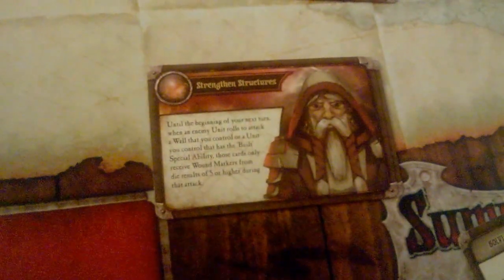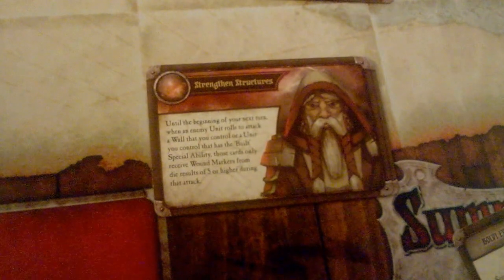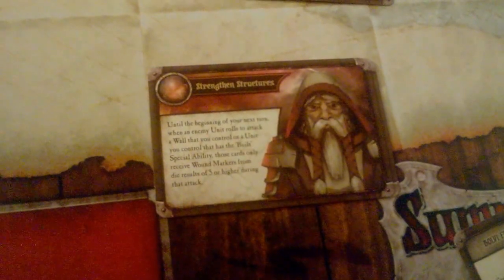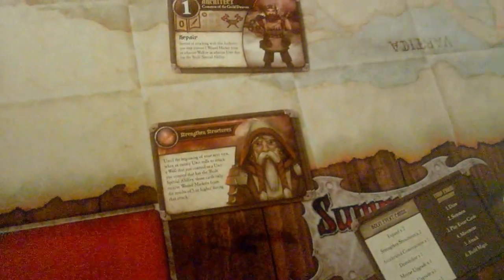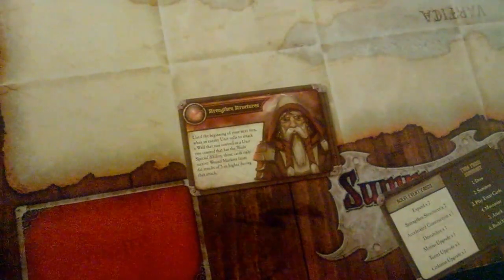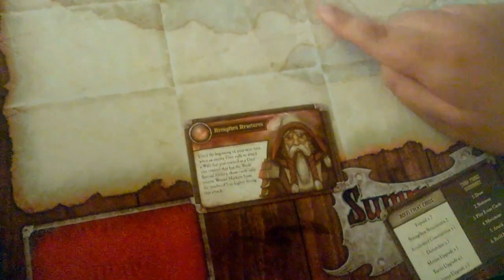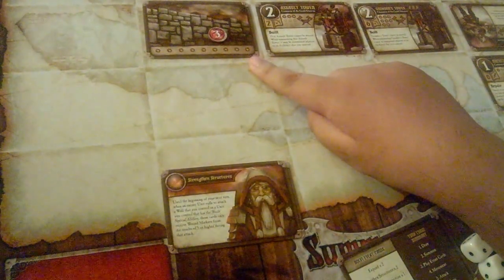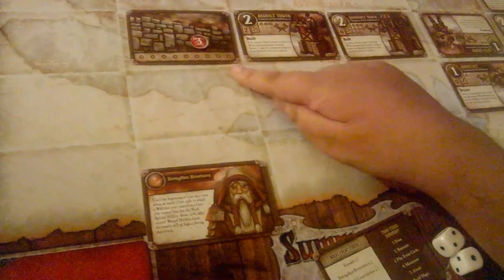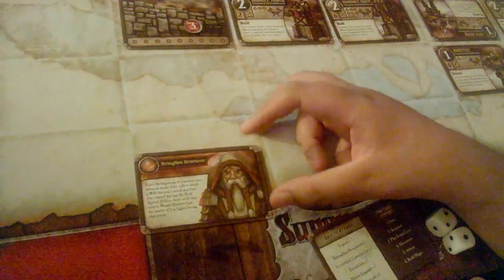Next is Strength and Structures, and you have two copies in the deck: 'Until the beginning of your next turn, when an enemy unit rolls to attack a wall that you control or a unit you control that has the Built special ability, those cards only receive wound markers from die results of five or higher during that attack.' So for one whole turn, whenever your wall or tower is attacked, your opponent has to roll five or higher to succeed — normally three or higher would work. This applies to walls and towers, but not any of your other units.